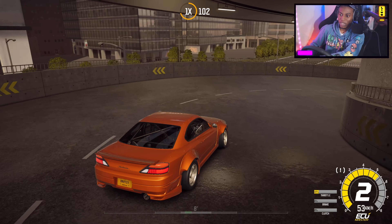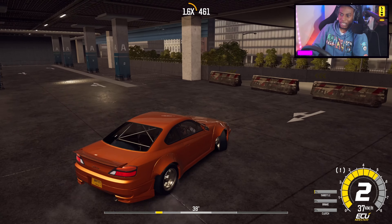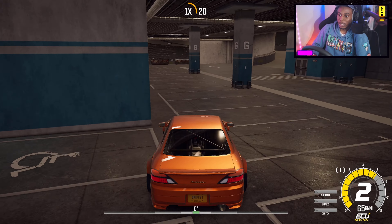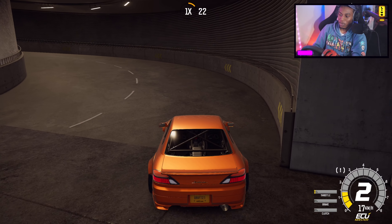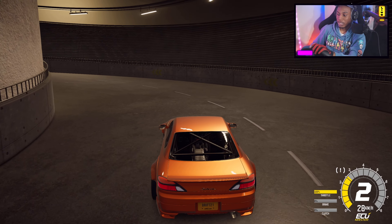The brake works well, the response, the handbrake — look at that, it kicks the rear end out. Clutch kicking. And I can see down there on the bottom right my throttle, my brake, and my clutch — like, how much pressure I'm applying. So if I apply a little bit of pressure, it shows you like 20% or 30% pressure.